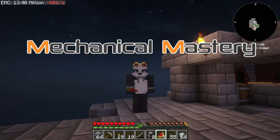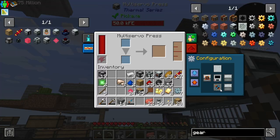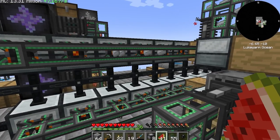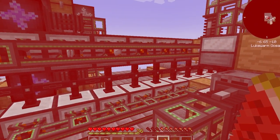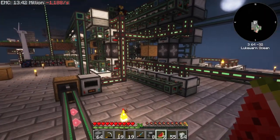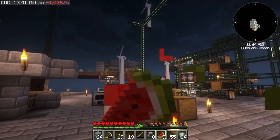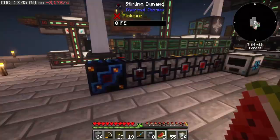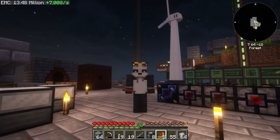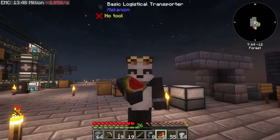Welcome back to Mechanical Mastery. Last episode we built the steel foundry, but we have a power problem and now a food problem. I've run out of food and my power is also running out, so today we'll be doing a bit of power farming and food farming.